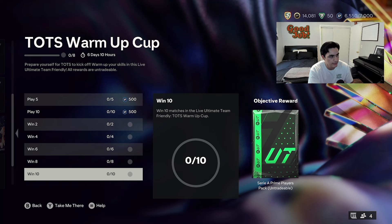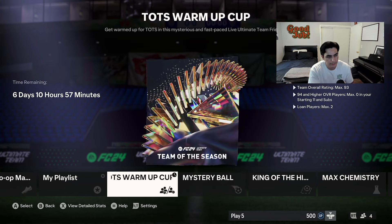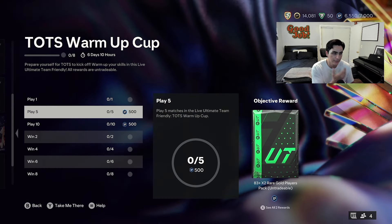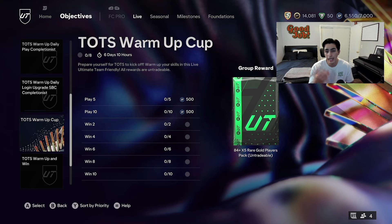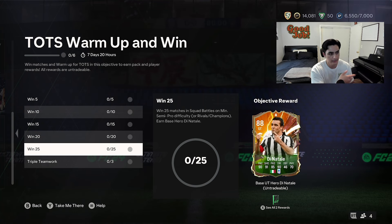Next is the cup — I haven't done it on this account but it's really easy. I know it says win 10 but just play it — it's unlimited games per day with no limit, and you have a whole week to complete it. Do this during Team of the Season Live. I know it's friendlies and you don't want to sweat, but you're going to get XP, a thousand XP, some decent prime player packs for each league, and an 84x5 at the end. I think everyone should do that.